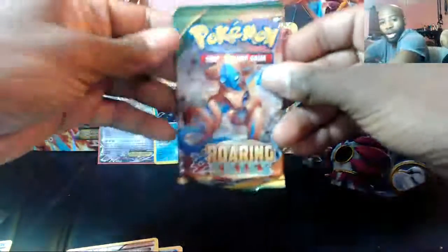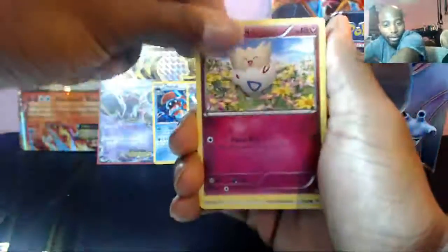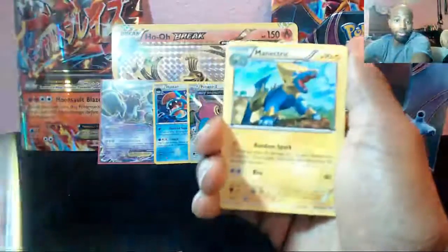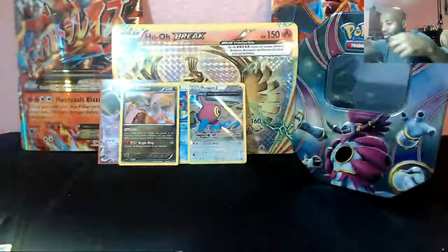Last but not least, we got the Roaring Skies pack! Please oh please oh please give me something good! That hit my head! Please be something good in this pack! We have an N card, Togepi, Exeggcute, Natu, Fletchling, Exeggutor, Trainer's Mail - which is always good! Manetric - that's a reverse but not a rare at all. And a restaurant! I can't go wrong with a restaurant!